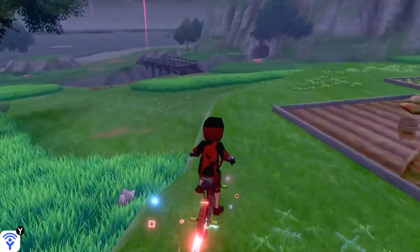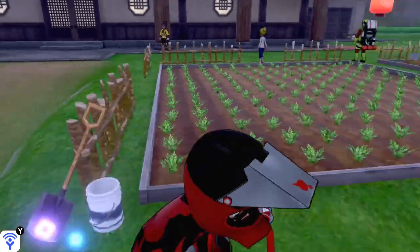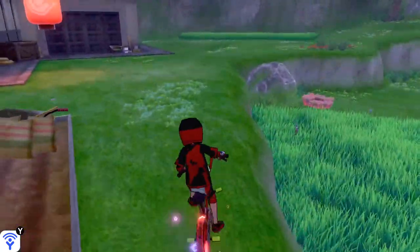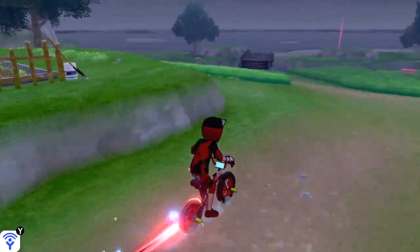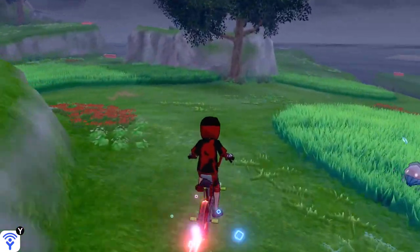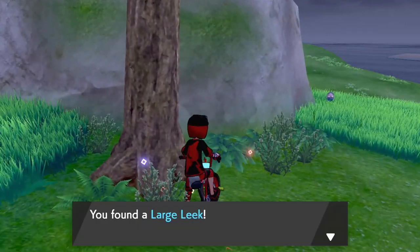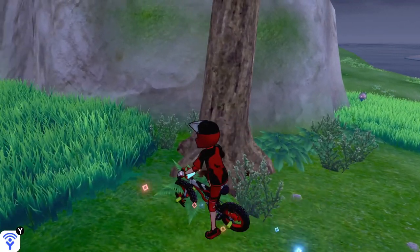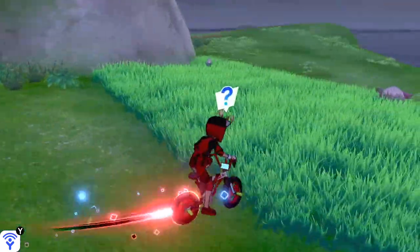In this case, we're going to be looking near the trees because the one item that we need to make our Galarian Slowpoke evolve is going to only spawn near trees. The item that we are going to be looking for is called a Galerica Twig. Once we accumulate eight of these, they're going to be used to create the item that we need.